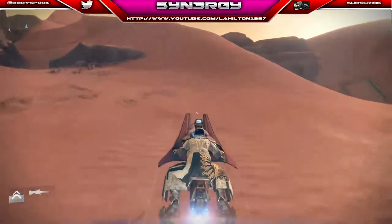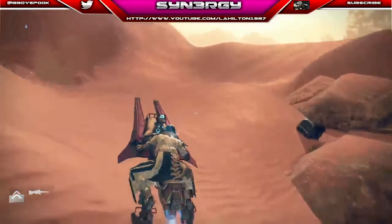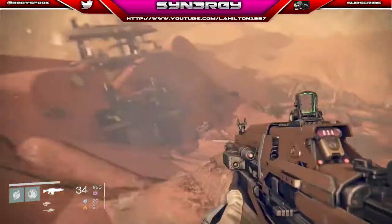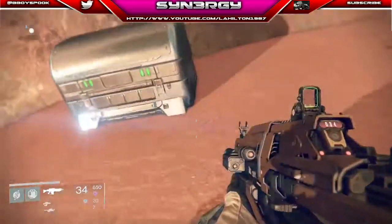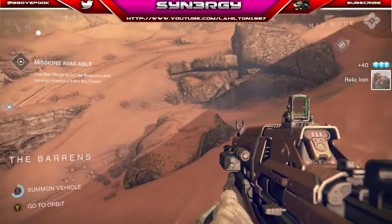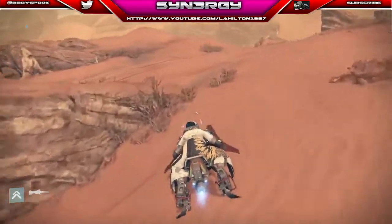The next chest you can see is going to be up this hill, right here as you can see on my screen right now. We're going to loot that chest and then just move on. You usually find relic iron hidden around these little rocks as well.